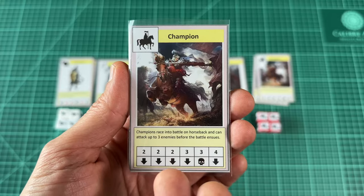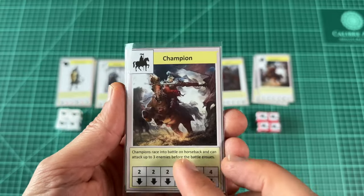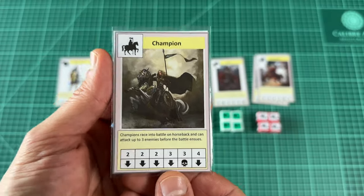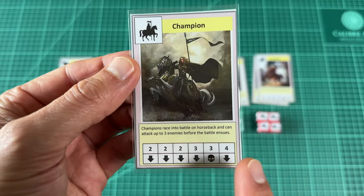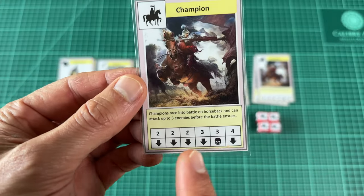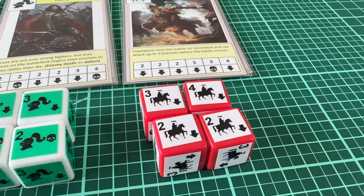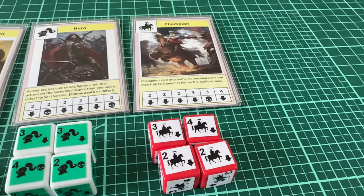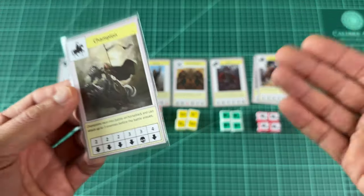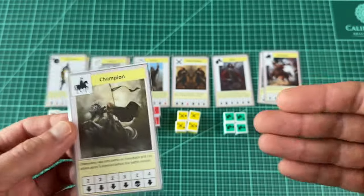So for example, I've got this champion card here. But there's no reason a champion has to be male, and so on this side I've got a female version of the same champion card. The stats are the same, the character is the same — it makes no difference to the gameplay whatsoever. No one else at the table cares which side I have up; they just know that the red dice represents the champion. The only thing this affects is the storytelling in the player's head, hopefully allowing them to get more immersed in the game.